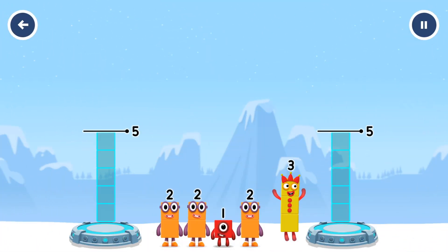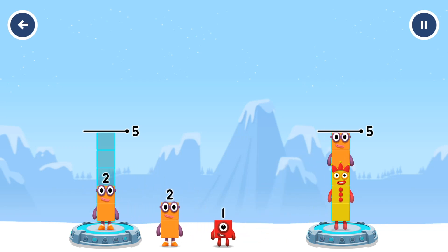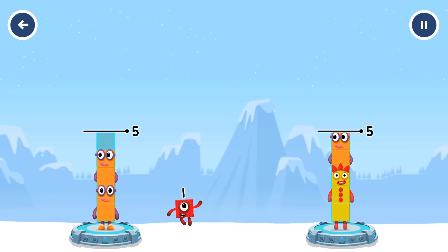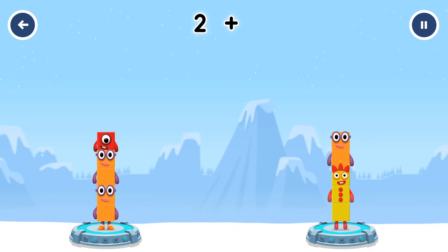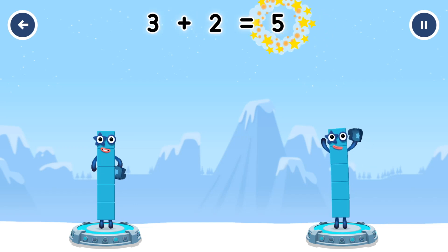Share the number blocks evenly to make two groups of five. Two, two, one — you cracked it! Two plus two plus one equals five. Three plus two equals five. Five!